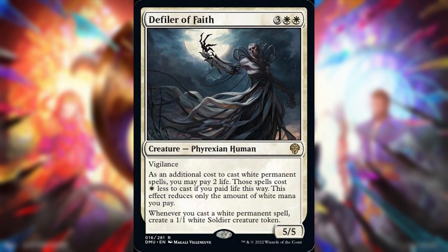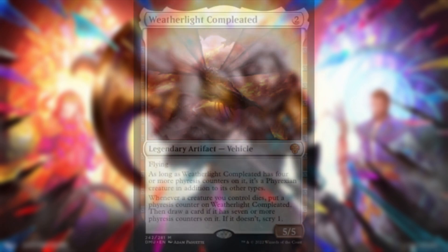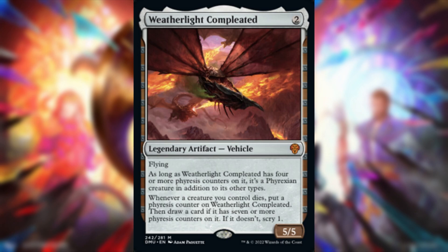There's a little tease coming up — something that completely shuts off paying life. Next, Weatherlight Completed — two generic mana for a 5/5 legendary artifact vehicle with flying. As long as it has four or more phyresis counters it's also a Phyrexian creature. Whenever a creature you control dies, put a phyresis counter on it, then draw a card if it has seven or more; otherwise scry one.